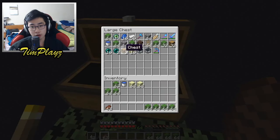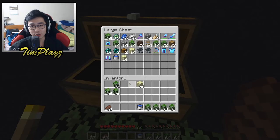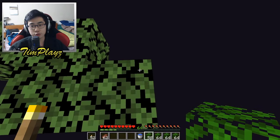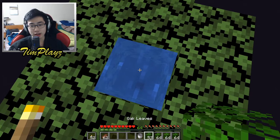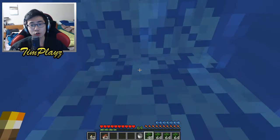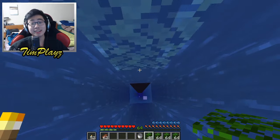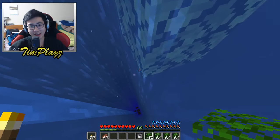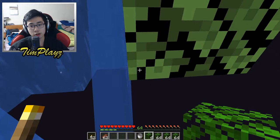We're gonna get our water bucket and put away our armor because this is going to be tricky. Right over here in this spot we're gonna build a ring and water down the center, just like this. Now we're gonna drop down — hope we don't die — and build all the way down. Oh my gosh, I almost killed myself right there! We're gonna build all the way down until the water stops.